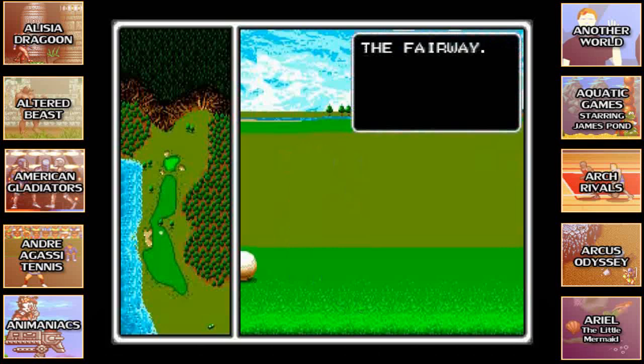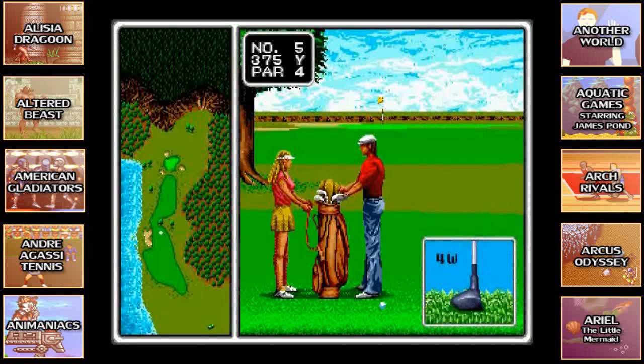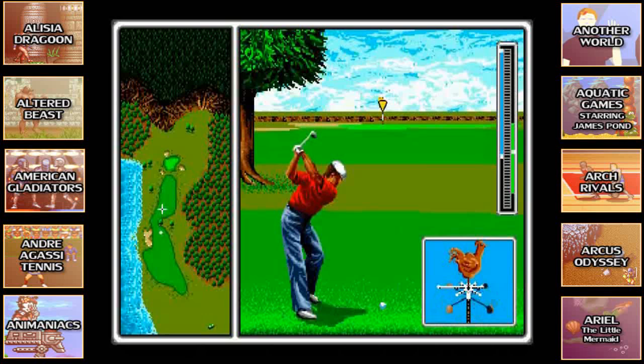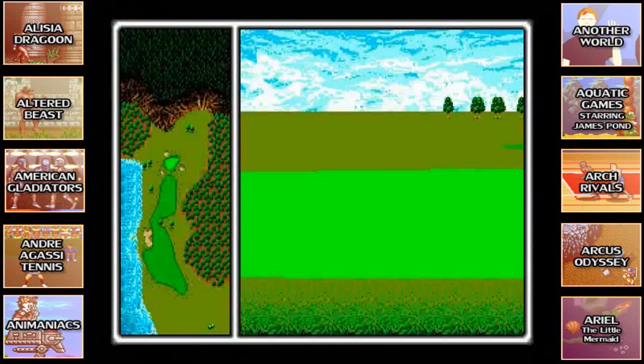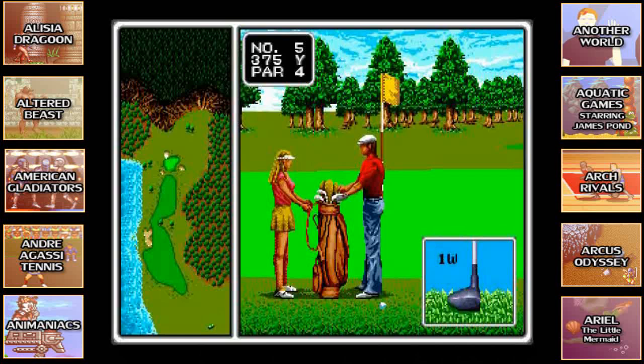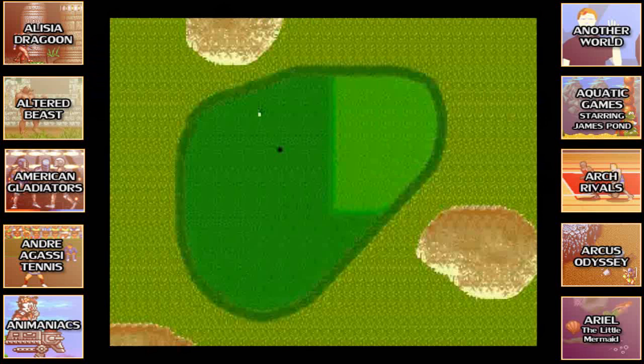I'm still last on the scoreboard. Knowing what direction the wind was going would really help since I seem to be struggling in general. Also, I'm quite disappointed that our golfer is not wearing plaid pants — I would have expected that. Come on, bring out the ugly patterns, the pink shirts and the crocodile shoes! This guy just looks like a regular person with a flat cap.